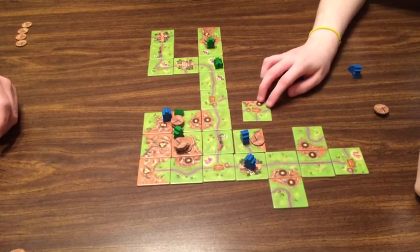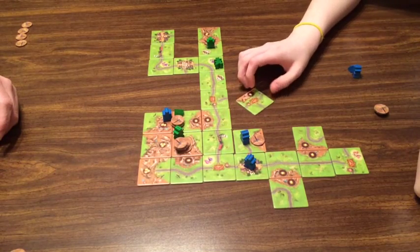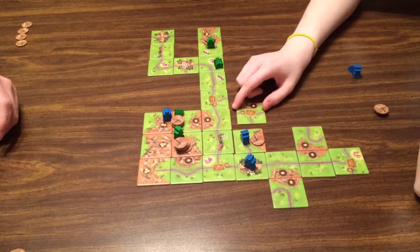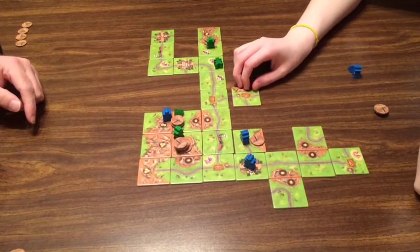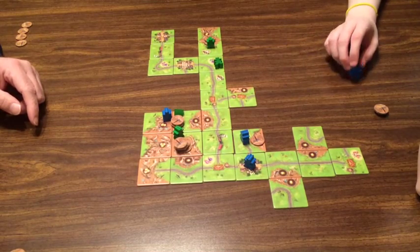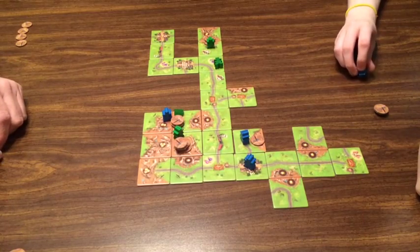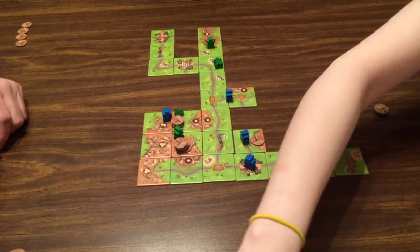There we go — three more tokens on this mine and I'll claim this railroad for three points. Another three points for me. I've got this tile and I'll put it up there and claim that railroad for two points. On my next turn, can I put a tent down over here since that's your land? Yeah, you can put it down over here.